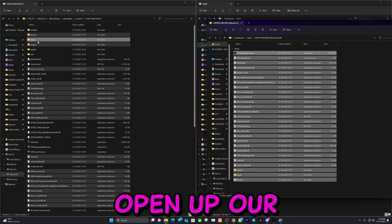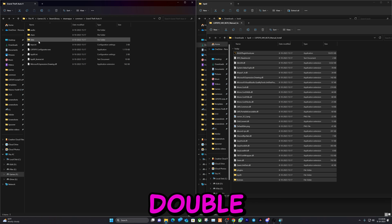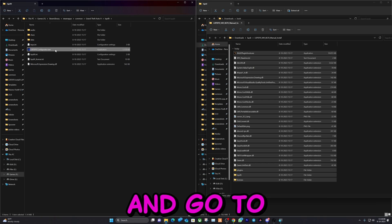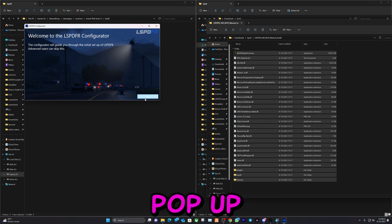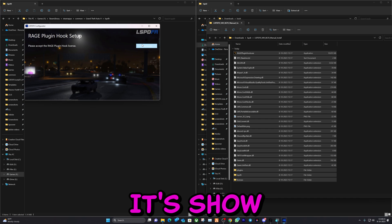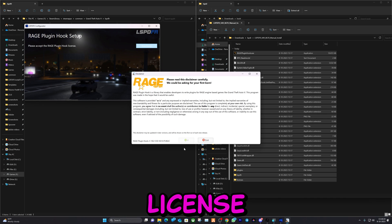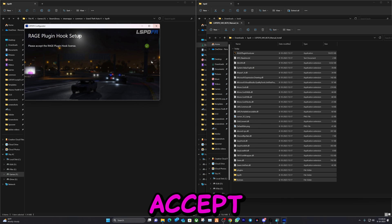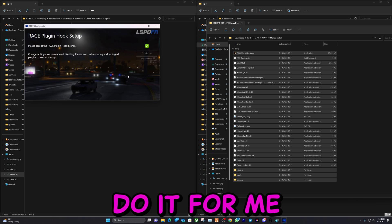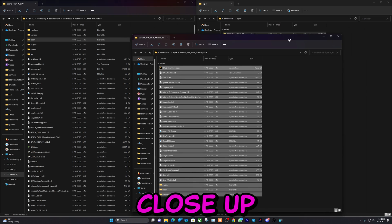Now let's open up this folder right here — the LSPDFR folder. Double click on it and go to the exe file. Double click on it and it's going to pop up this menu. Hit Next, hit Show License, click OK, Accept, and click on Do It For Me. And that's installed successfully.